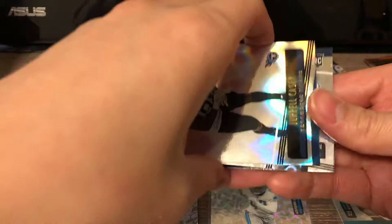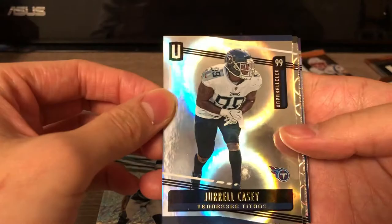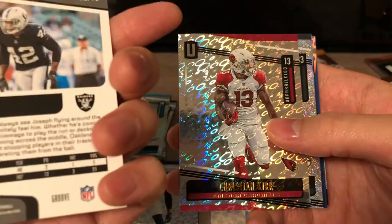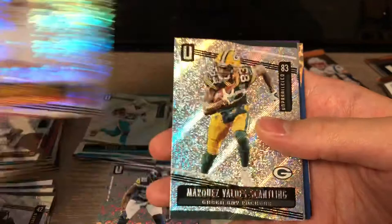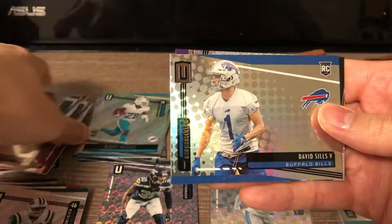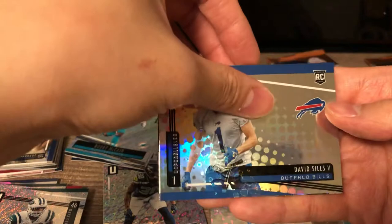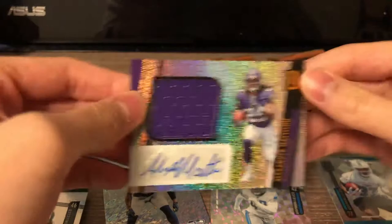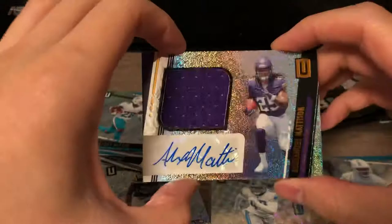All these parallels are just crazy. Looks like we got the mem here, let me get the mem card. Drell Casey, this one is numbered to 150. Disco ball - Carl Joseph. Christian Kirk. MVS. Neville Hewitt. Dakota Allen rookie. David Sills the fifth. And the mem - oh no, it's an auto! Alexander Madison auto relic. Numbered? Not numbered. Pretty sweet though, sweet looking card.